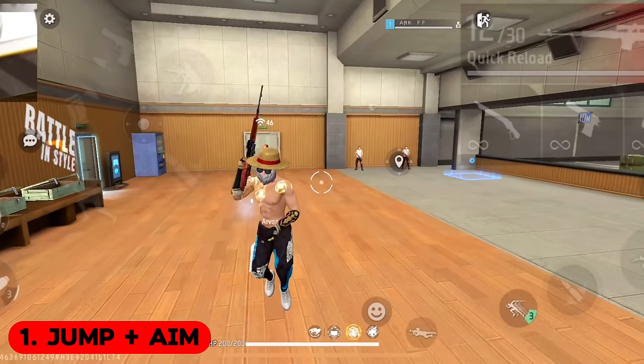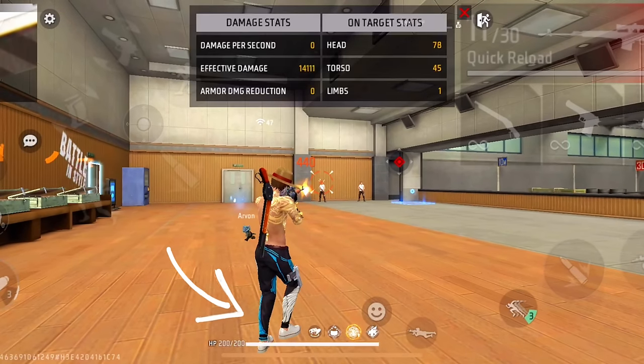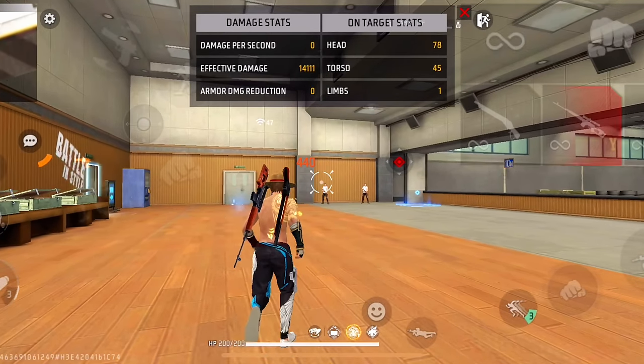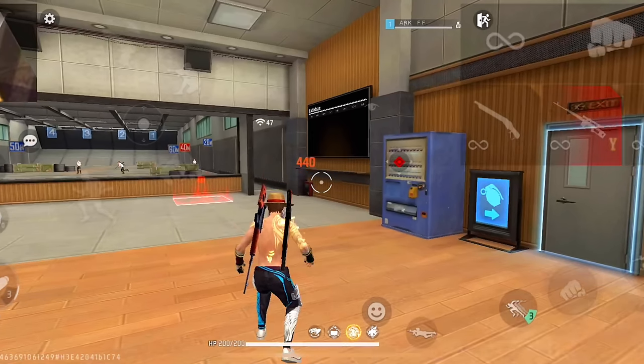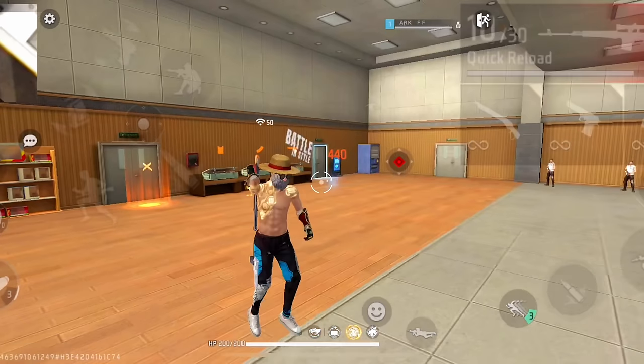First of all, you have to jump and aim at the enemy. When your jump is finished and you land, you have to drag at the same time. You have to drag at the same time as you land — do both simultaneously.